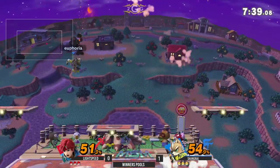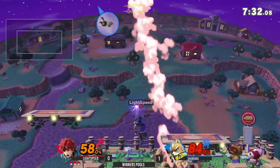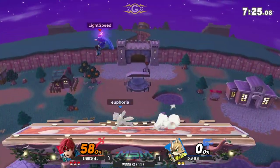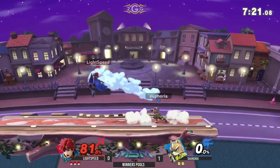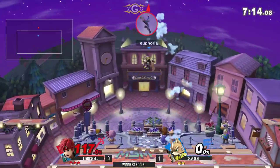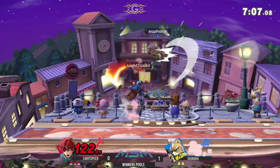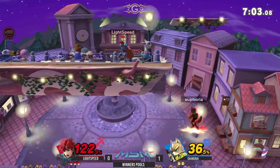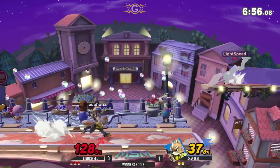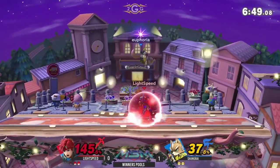Because Fox uses up smash, uses up airs — a lot of what he does. He has a lot of solid kill moves that kill off the top, is what I'm trying to say. Roy, more so, we've seen that he's going to kill off the sides just a little more. He has more confirms that do that, and he'll probably get an edge guard or two. That low ceiling favors Fox a little more. On the other hand, you're not getting the huge ladder combos that Fox can get on Battlefield. So I think maybe Lightspeed wanted the platforms or those extra recovery options.